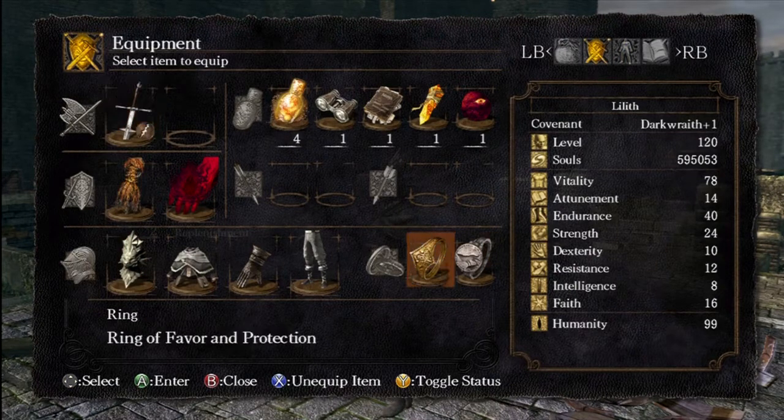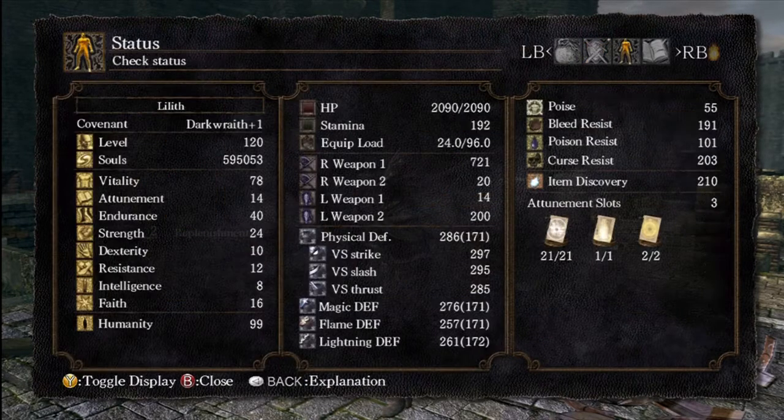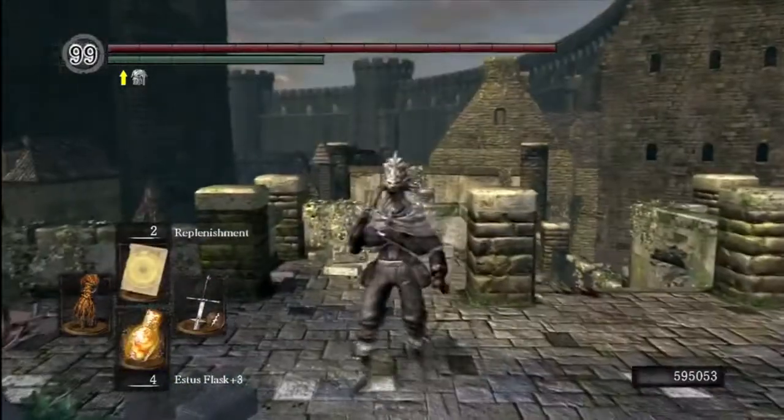The Ring of Favor and Protection increases stamina, equip load, and HP, and the Wolf Ring boosts poise. That's the ring setup. I'll now show off the moveset.